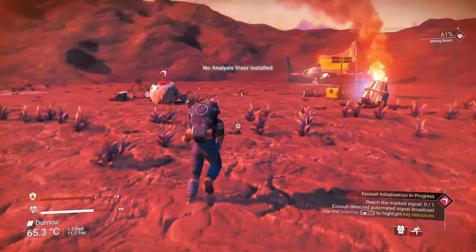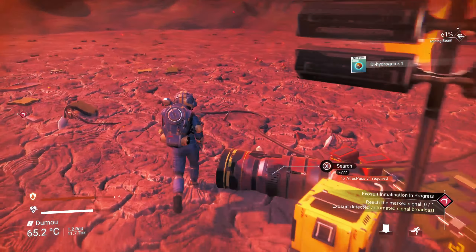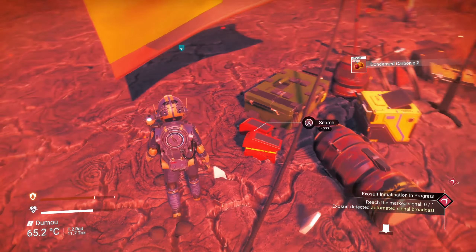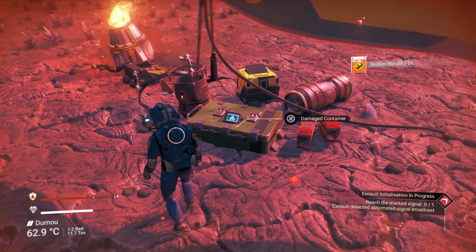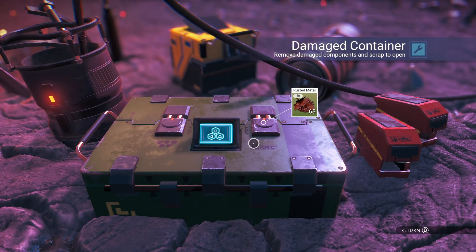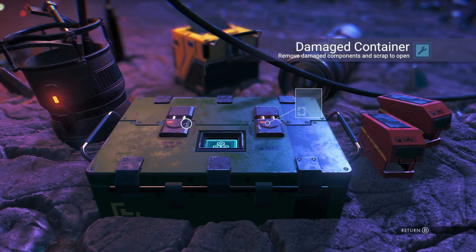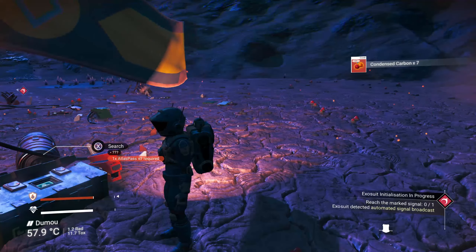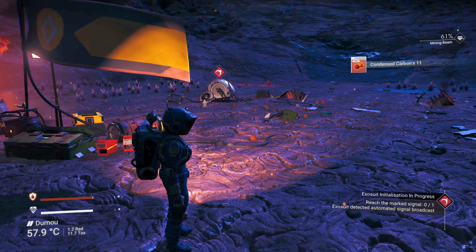We've reached the crashed starship location, which we're going to need to repair. The first thing I normally do is collect everything out of the boxes. Searching here gives us some dehydrogen. There are also little boxes offering condensed carbon and sodium nitrate. These damaged containers generally have items of some value we can either sell or use. There's also rusted metal — don't get rid of it, keep it. We can refine rusted metal into ferrite dust, which is especially important early game.